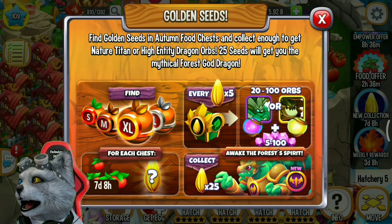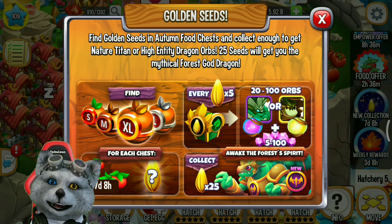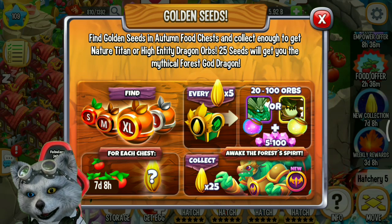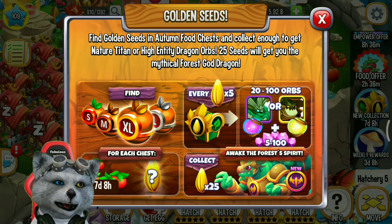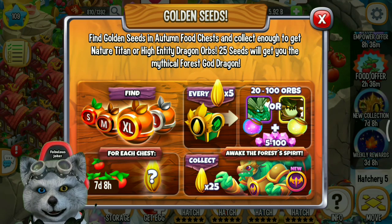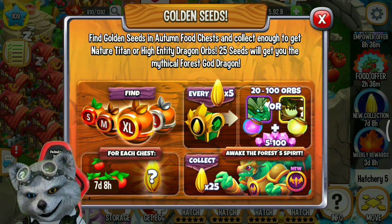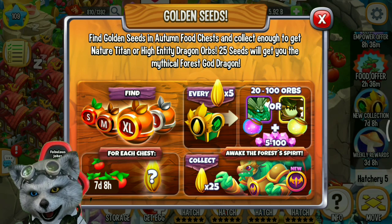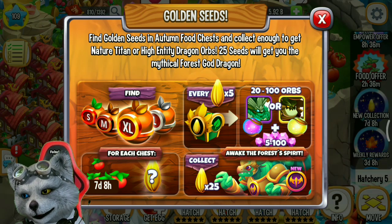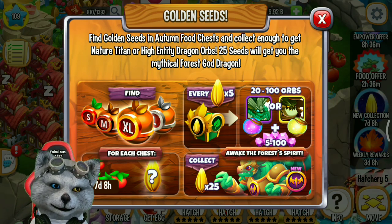25 sheaths will get you the mythical forest god dragon, so you can find the golden sheath from the food chest. Every five golden sheaths you can get a chest that contains 20 natural titan dragon orbs, 20 to 100 natural titan or high entity dragon orbs, plus 5 to 100 gems.